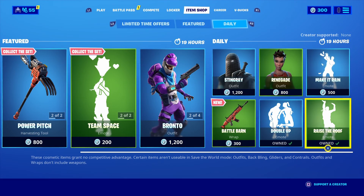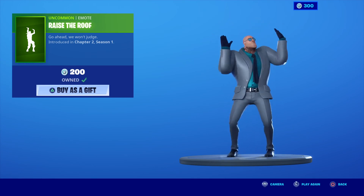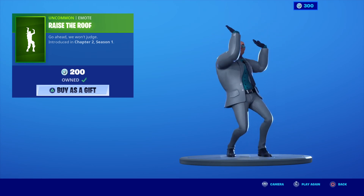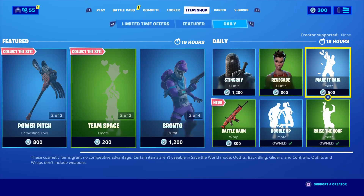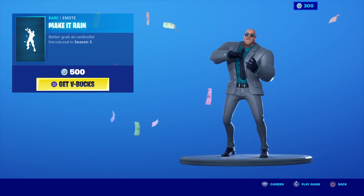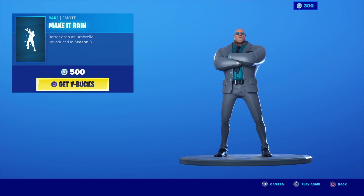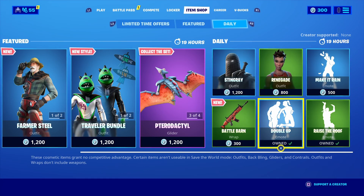Now moving on to emotes. First up we have Raise the Roof — go ahead, we don't judge. Next up we have the Make It Rain emote. The only thing about this emote is I wish it were infinite, like the Doubloon emote where he's just hitting doubloons out to the world. And next up we have the Double Up emote.